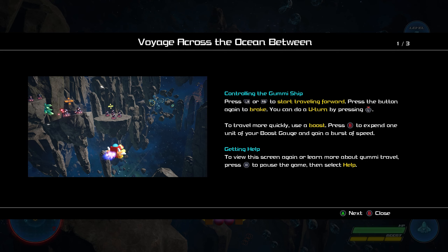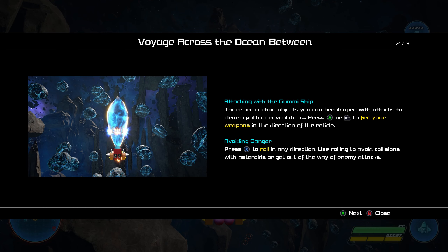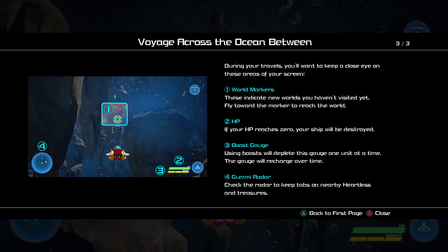Voyages across the ocean - oh my goodness. Alright, I do have to control the gummy ship. Can I save it from here and stop for a few minutes? The problem with these Japanese games is they don't know when to give you a break. Alright - A or right trigger to fire your weapons, avoiding danger - basically the same controls.